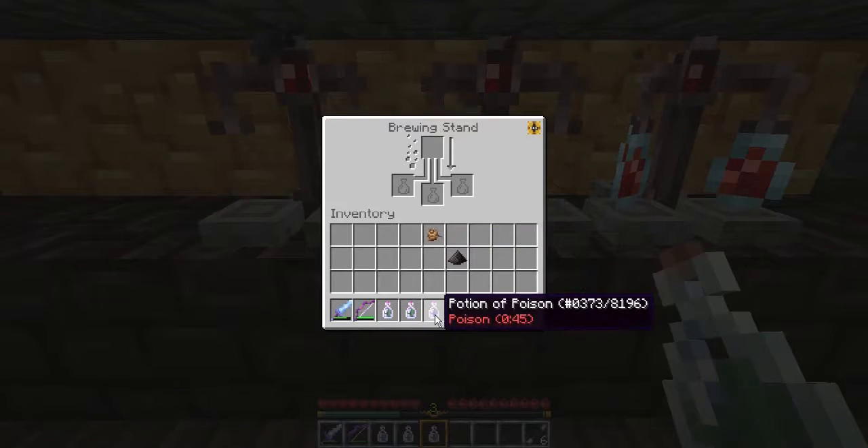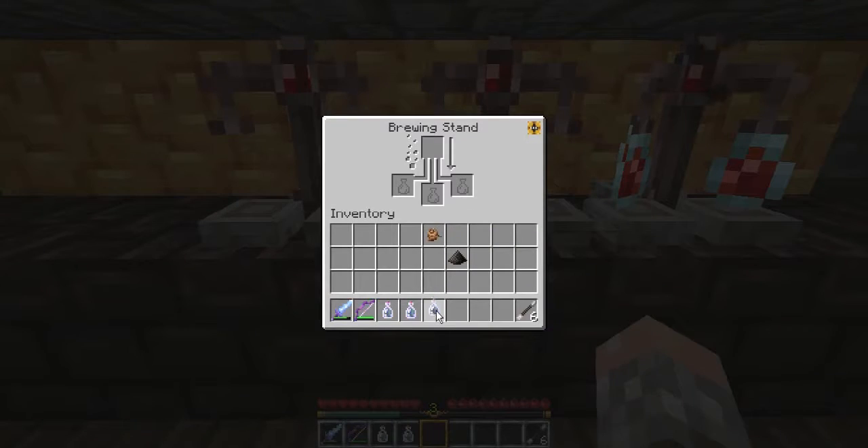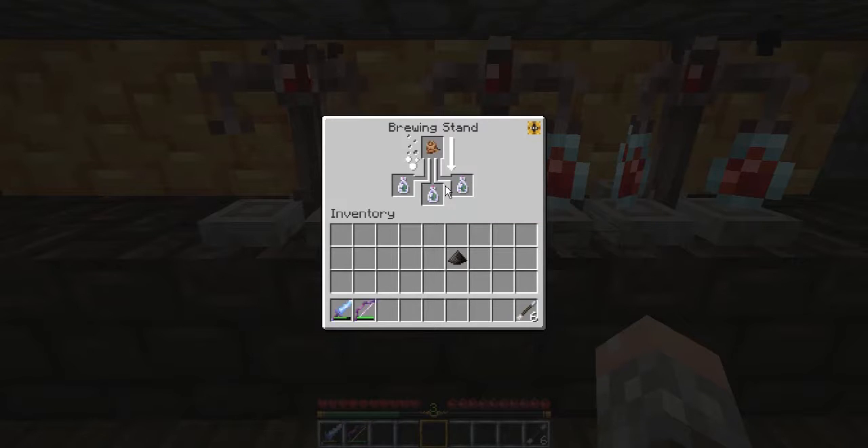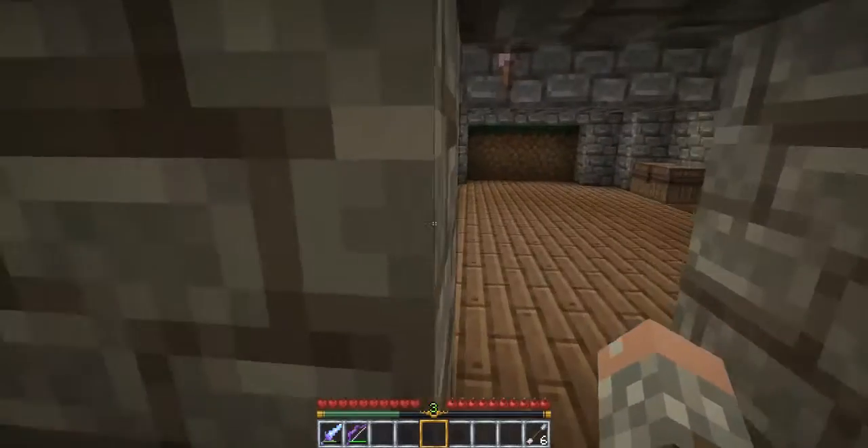I'm gonna make these into potions of harming now. Okay, that's fermented spider eye plus potion of healing or potion of poison two. Oh, so just make it a potion of poison two. Are you making it a potion of poison two? No, I'm making a potion of harming. Oh cool, and then we put the gunpowder in and it turns into a splash potion. Now I need one redstone.